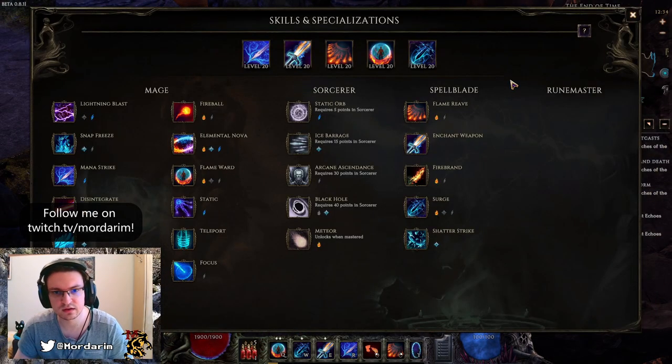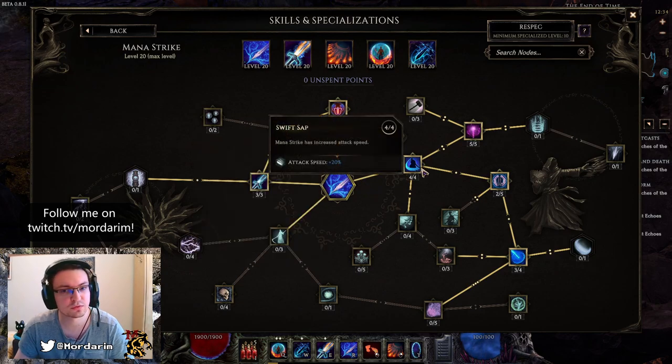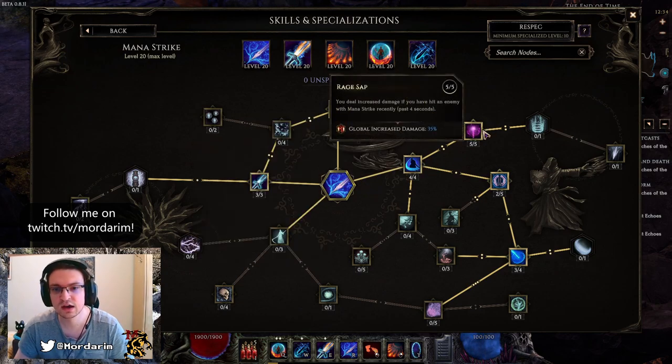Now our skills — let's have a look. First skill: Mana Strike. We have Archimedes Blade here, Swift Sap for the 20% attack speed, and Raid Sap for the 30–35% increased global damage.